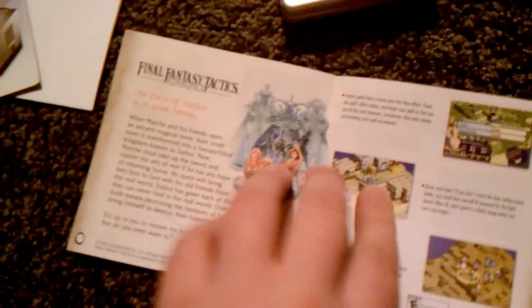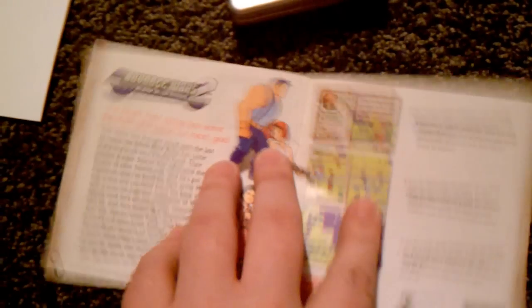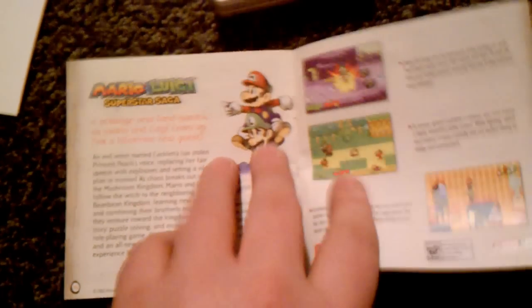Let's see what else is in there. Looks like we got a booklet with advertisements for different games for the SP — Final Fantasy games, Golden Sun — there's a classic, love that game — Dance Wars 2, and Mario and Luigi Superstar Saga. Looks like we got some game advertisements here.